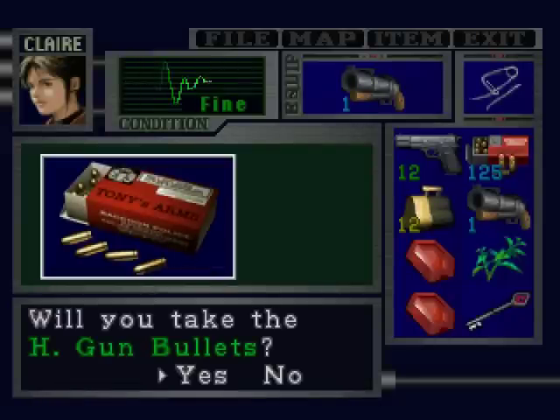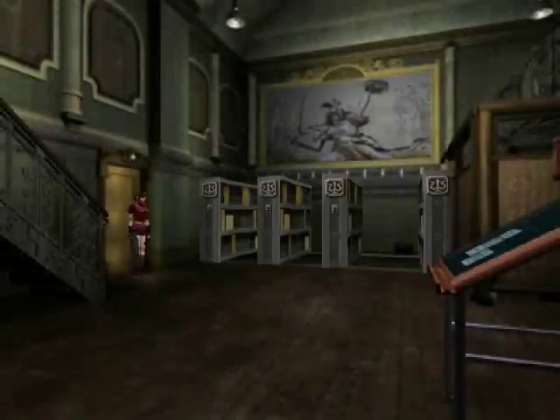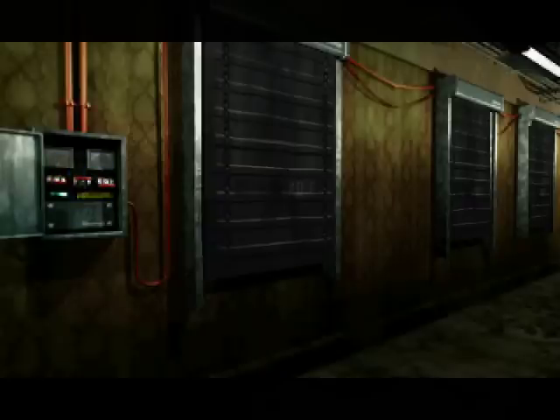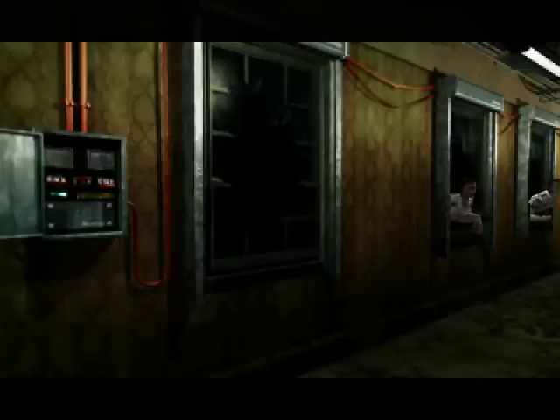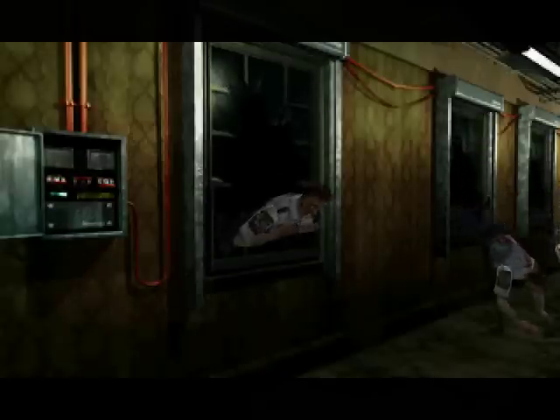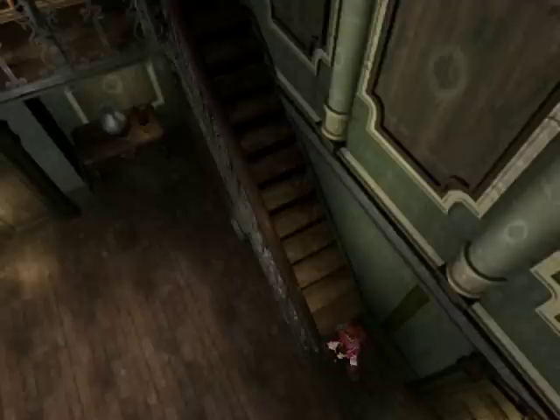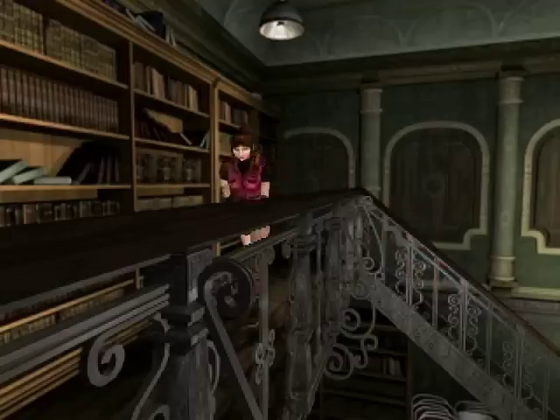What do we have? Handgun ammo. How am I on time? 13. I'm 4. Let's keep going into the library. Okay, this is where it squirts out. I warned you about this in the first scenarios of the characters. We've got to deal with that bullshit. Zombies. Everybody run.